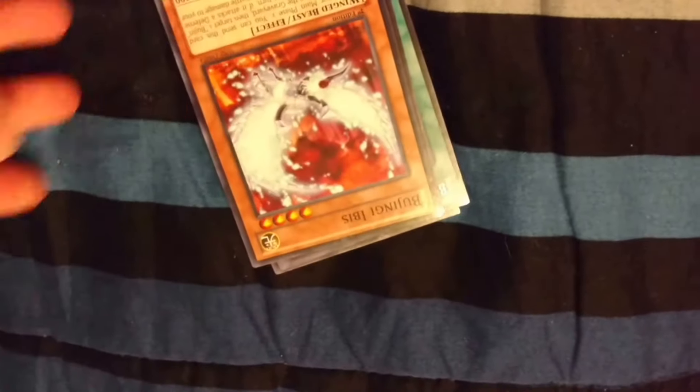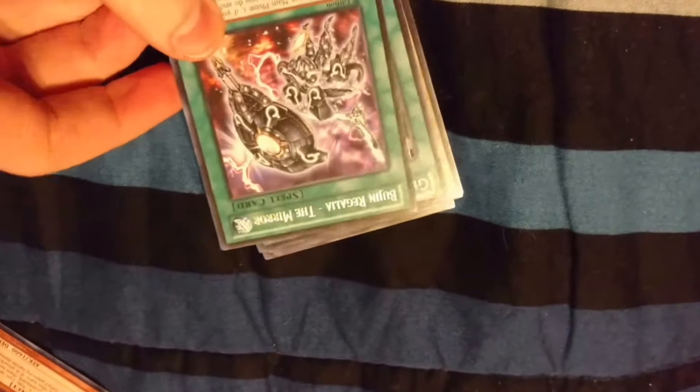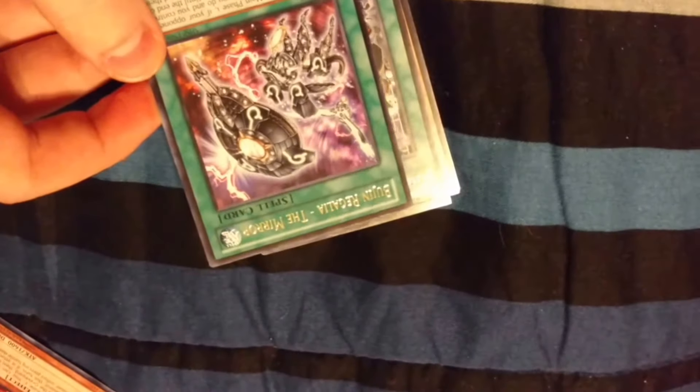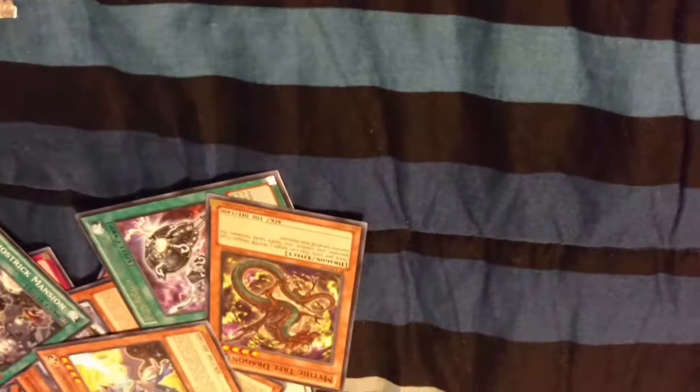Chain Ignition, Yellow Bellied Oni — that's one I haven't gotten from here. Bujinji Ibis, Black Dragon Collap Serpent, Bujin Regala the Mirror, Ghost Rick Mansion, Mythic Tree Dragon, White Dragon Wyver Buster, Night Day Greffer. Man, I'm getting a lot of the same cards.